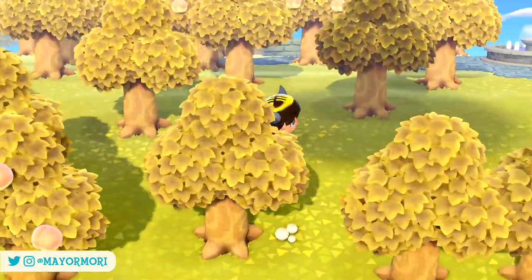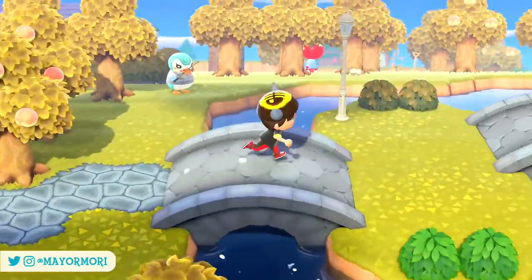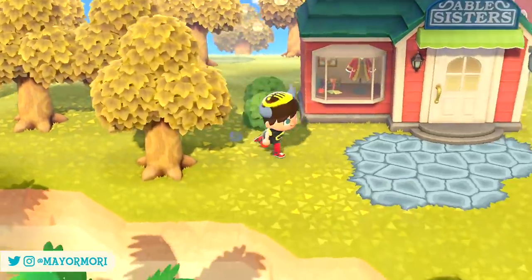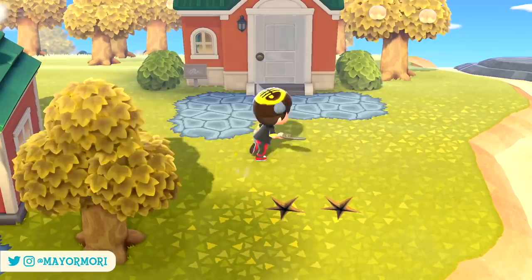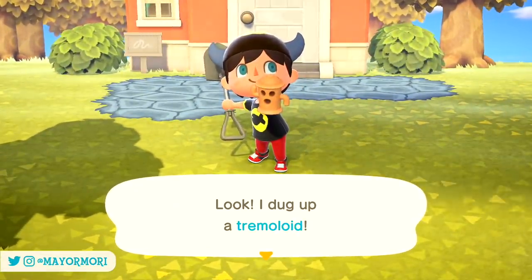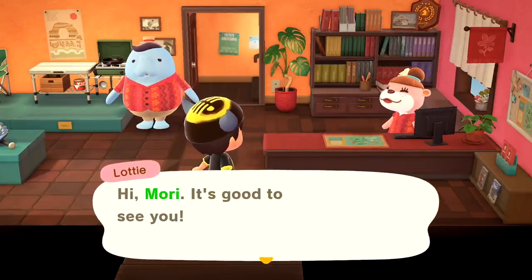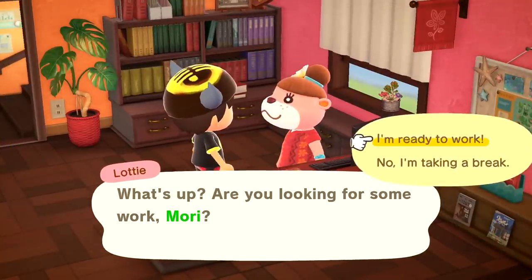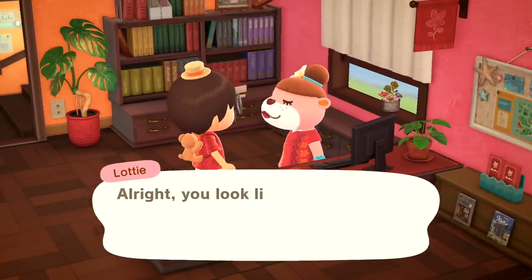Hey YouTube, welcome back. Both the 2.0 update to New Horizons and the Happy Home Paradise expansion pack are well and truly out in the wild now, and we are already discovering so many new things that either Nintendo didn't announce, or unlocking features that the game doesn't really tell you about until you unlock them. I thought it would be a good idea to break down 20 features that we can unlock by playing through Happy Home Paradise, which basically highlights the happy home story mode, plus many of these new features will eventually be used on our main islands, with the most notable being able to decorate our villager homes on our island.